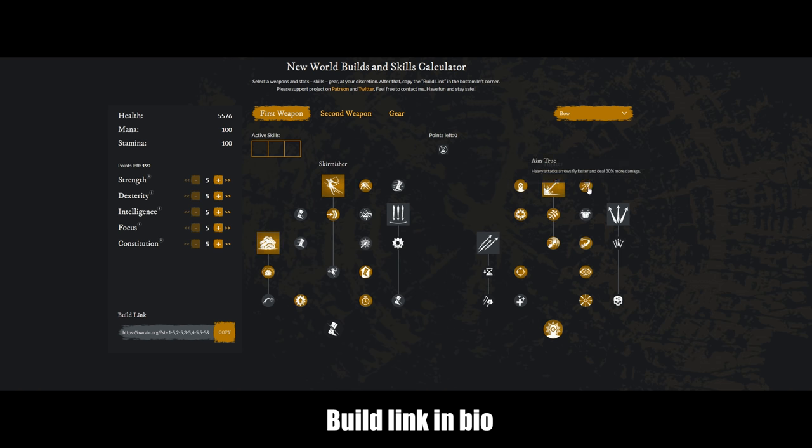I wouldn't really grab the passives in the Penetrating Shot branch just yet — I would do those at the very end; they're not too crazy. If you go here, heavy attacks deal 20% more damage to foes with 100% health. Obviously it's very rare to find someone with 100% health, but as a good opener or if you're just sneaking up on somebody, that's another additional 20% damage. So you can imagine how much damage you could get off on somebody that doesn't know you're there.